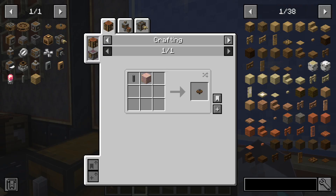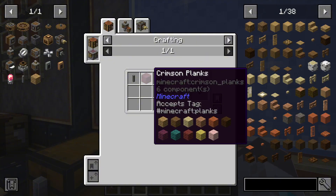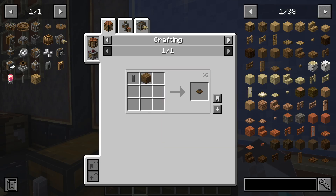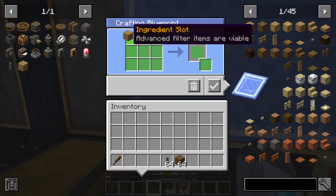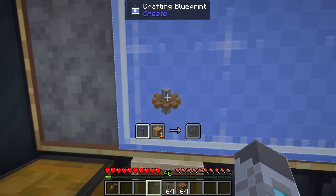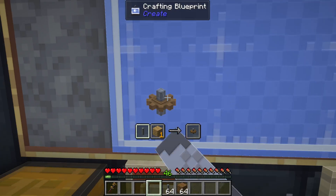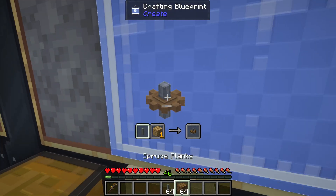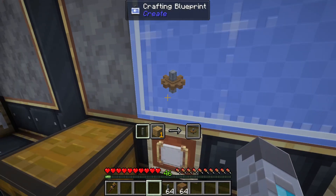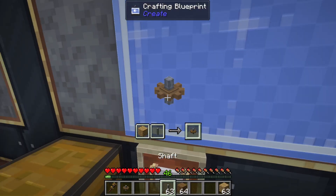With recipes like the cogwheel that can use many different types of items — like 11 different kinds of planks — whenever you set it to only one specific type of plank, it will only craft if you have that kind of plank in your inventory. For example, I have spruce planks and shafts in my inventory, but it won't craft the cogwheel until I have oak planks instead of the spruce ones.